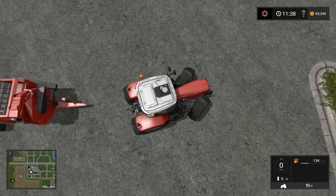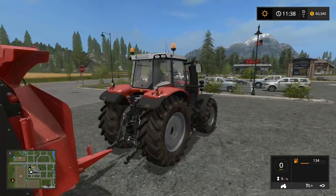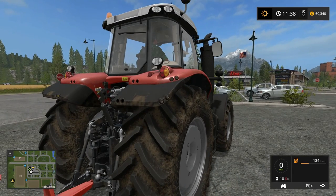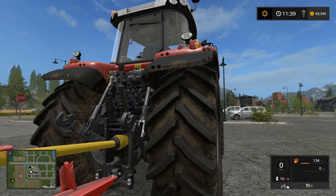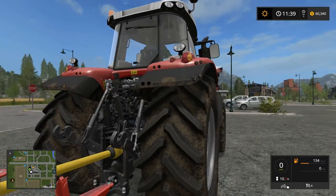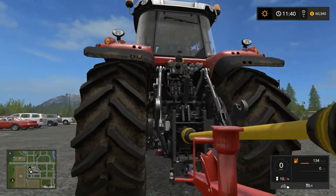I'm curious, where does he actually attach to this tractor? I mean, there's an obvious ball hitch right there. You got him sitting on the ball, but you got that little arm that comes out over the top. Maybe that locks down to keep it on the ball, rather than some kind of a pin system like I was expecting.